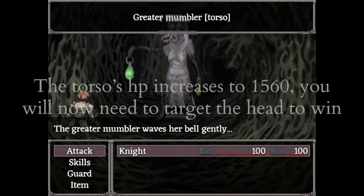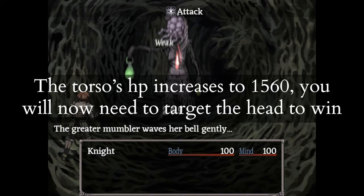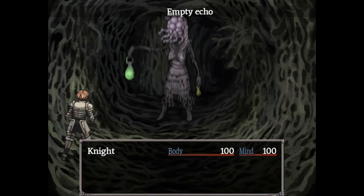Their torsos jump from 780 to 1560, so you almost always need to go for the head.